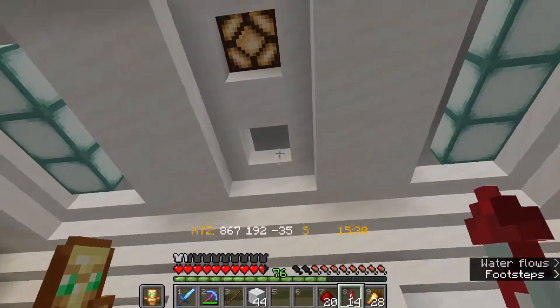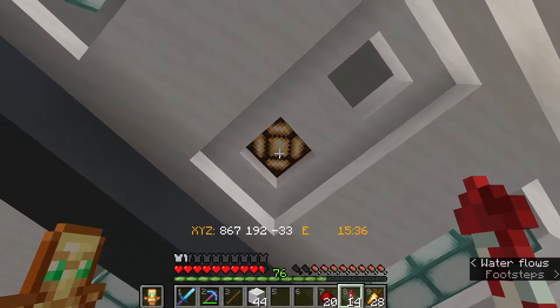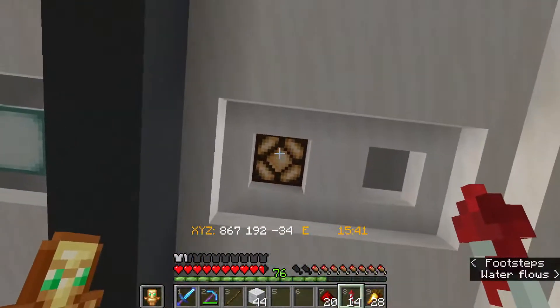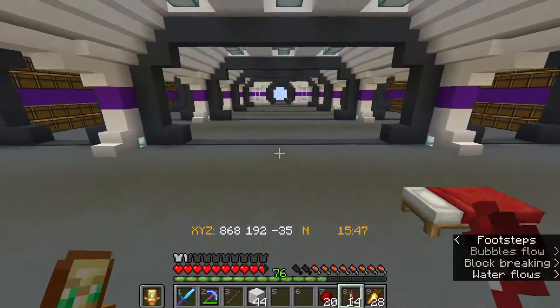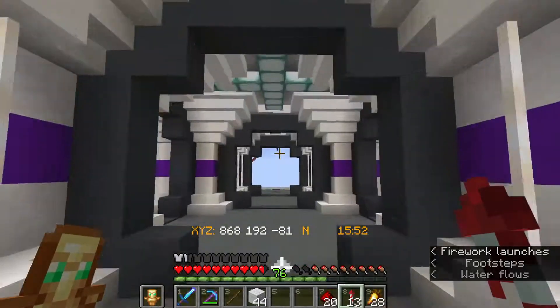In here we've hooked it up so that our super smelter will come out of here. We now have a little light here which will tell us if the super smelter is full and ready to go. In this case, on means that yes, it is full. But we're not quite done with this system yet.